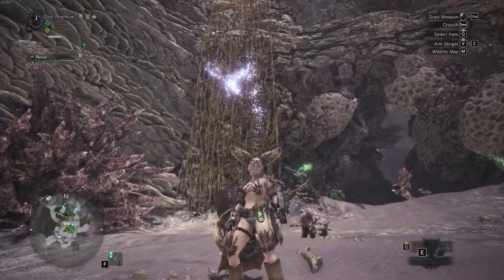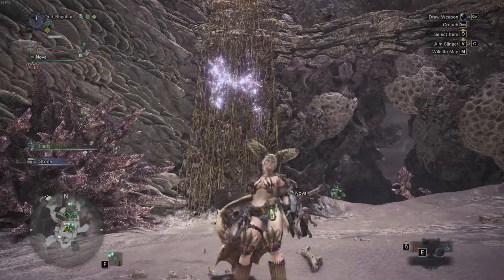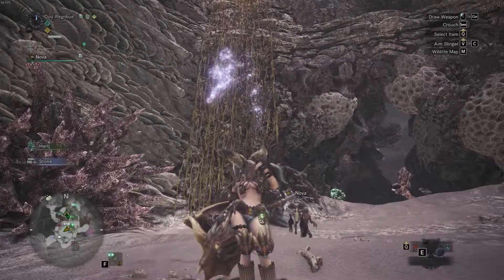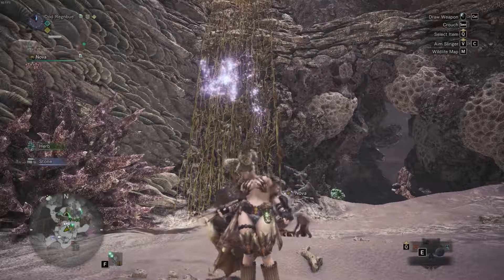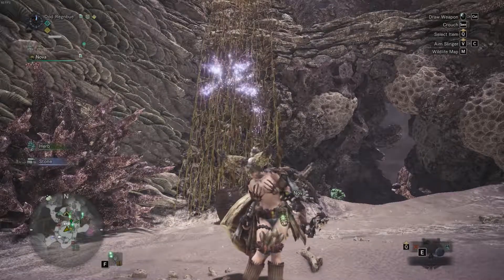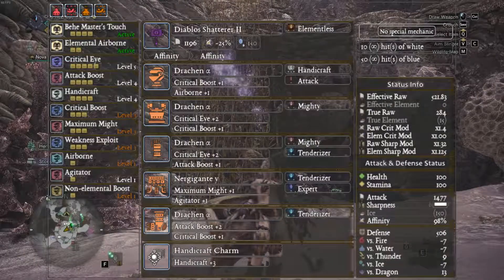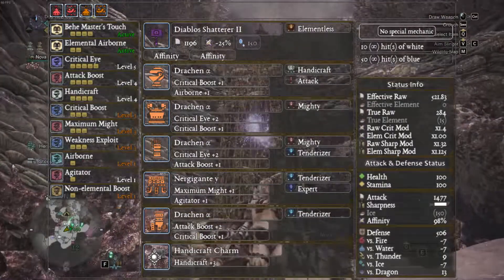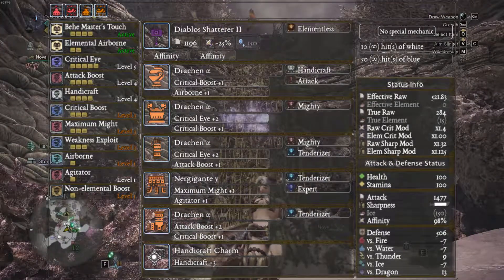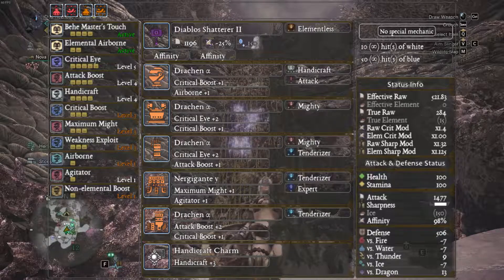We're still using the Diablos Shatterer with an Affinity Augment and an Elementless decoration. There is one more augment slot — if you're comfortable go for Damage, if not use Health. However, if you plan on taking Diablos into the severe late game, you'll want to put another Affinity augment in there, which could alleviate some pressure on decorations. This is one of the few builds for Diablos that actually hits 100% affinity — though on a side note, at that point the Sleep Hammer will still hit harder.